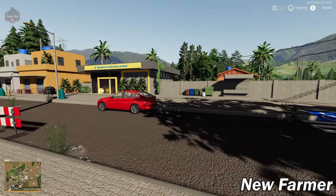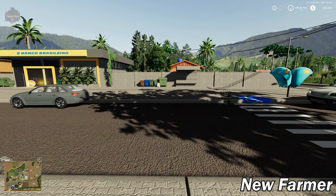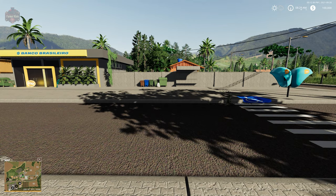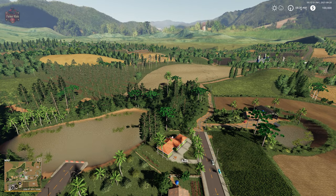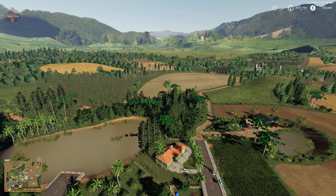Since we're starting right here in town, we'll jump to the fly-around and take a look at the main farm when we get to that area of the map. As we gain altitude, one of the first things I see is that distance texture — it's outstanding.